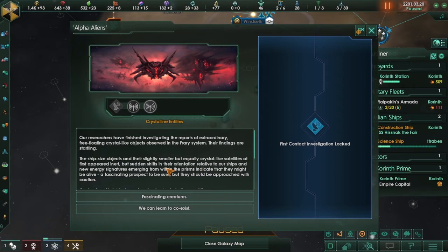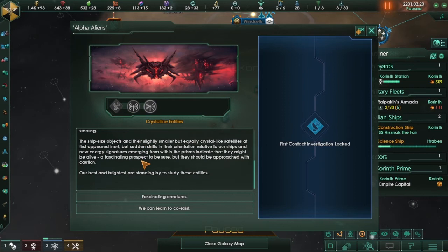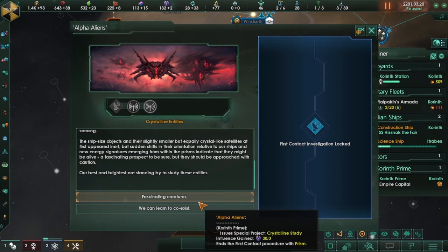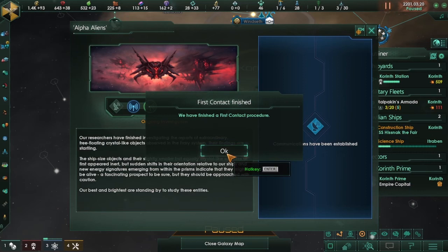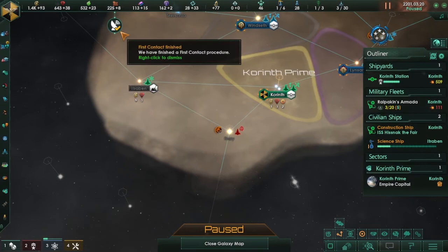I think right away I'm going to go for expansion. Diplomacy is important, however expansion I think is also very important. First contact event — finished investigating the crystalline ship-sized objects and their smaller crystal-like satellites. New energy signatures emerging from within the prisms indicate they might be alive — a fascinating prospect, but they should be approached with caution. So our options are: fascinating creatures with a crystalline studies special project, or establishing communications — but they are hostile.